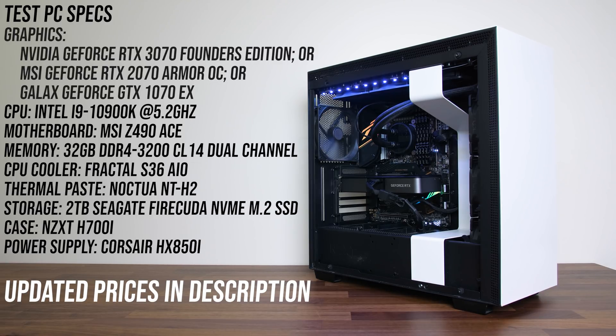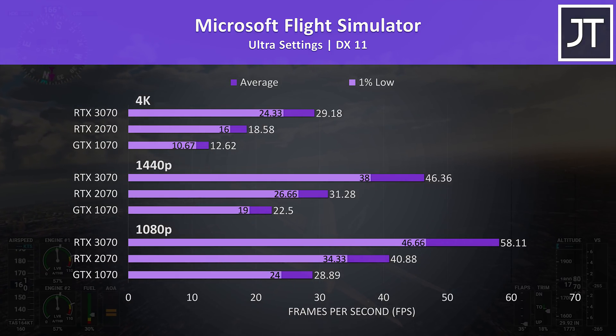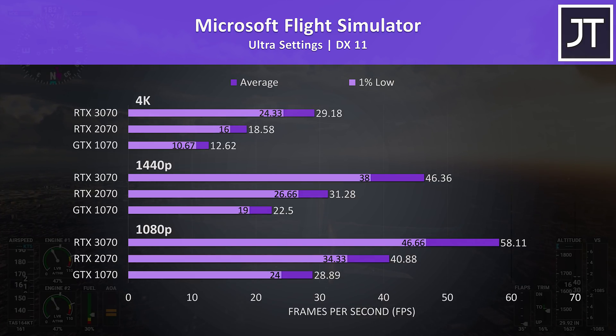Let's get right into it by seeing how 11 games compare on these three GPUs. I've tested Microsoft Flight Simulator in the Sydney landing challenge. At a glance the 3070 appears to be offering big gains here, though it wasn't able to run the game at 30 FPS with max settings at 4K. At all resolutions the 3070 was reaching more than two times the average FPS of the 1070, while the 3070 was almost 50% faster than the 2070 at 1440p.